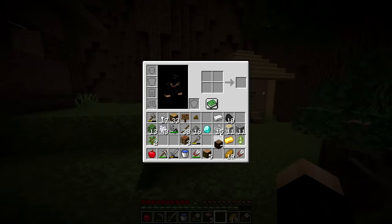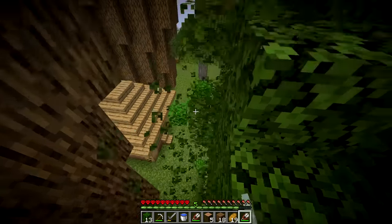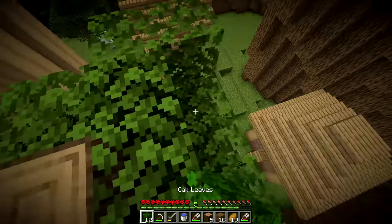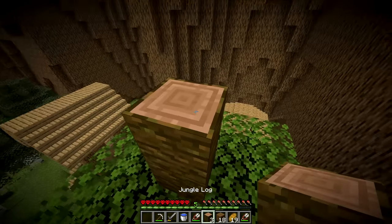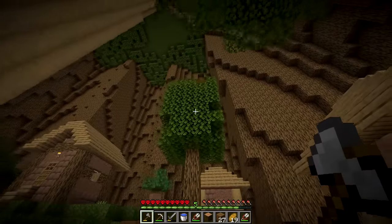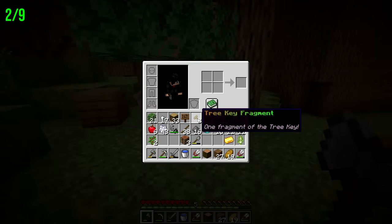To shape the tree like an apple, we smooth out the leaves, remove some, and create a rounded shape. We make a stem out of jungle wood. It ends up looking more like a papaya than an apple, but it's good enough - we get the second tree key fragment. Two fragments done.